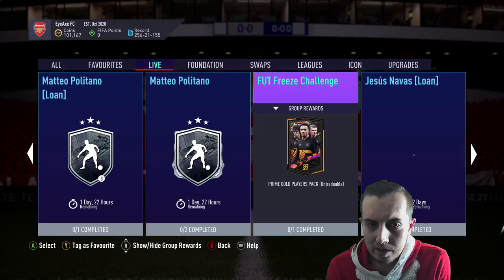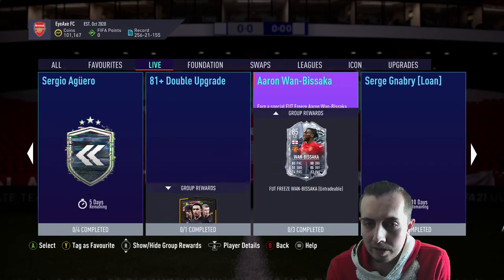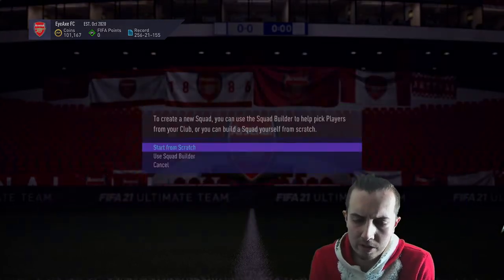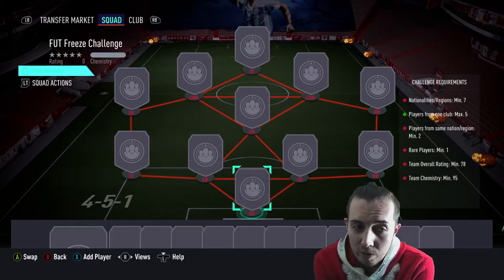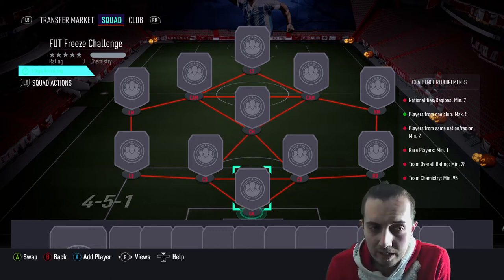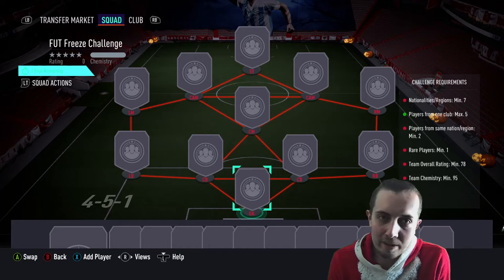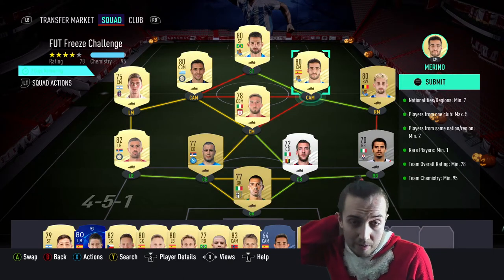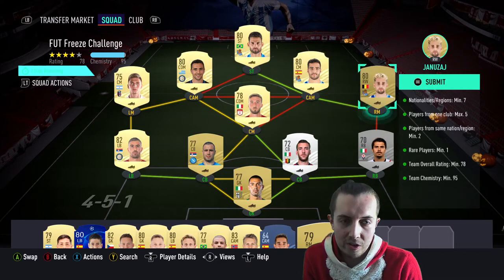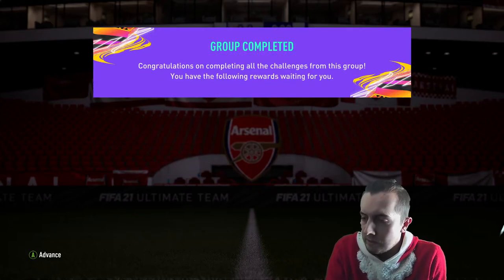Let's look at what else we've got live. The Freeze challenge today rewards a prime gold players pack, which is quite nice. Still got the Dharma double upgrade — that's pretty much it. For the Freeze challenge, to complete it you need a 78-rated squad, one rare, minimum two from the same nation, maximum five from one club, and minimum seven nationalities. Very easy — probably just a one-league team. I've gone ahead and completed the squad using Italians and Liga Santander players with strong links. Very, very simple. That's SBC day of the week — number 11, or maybe number 10, I'm not actually keeping track. Nice dynamic image for Adama.